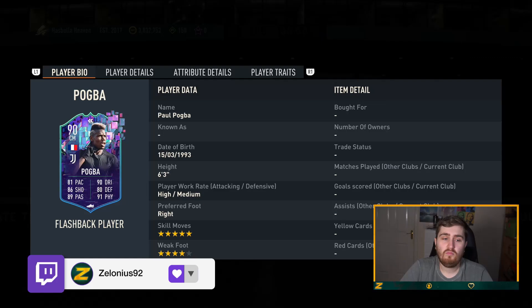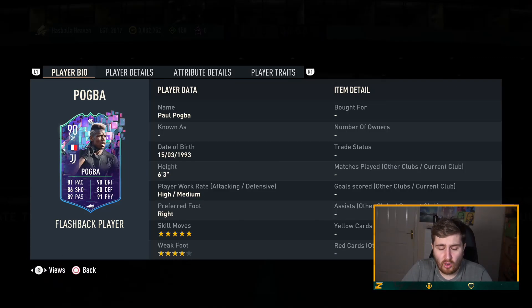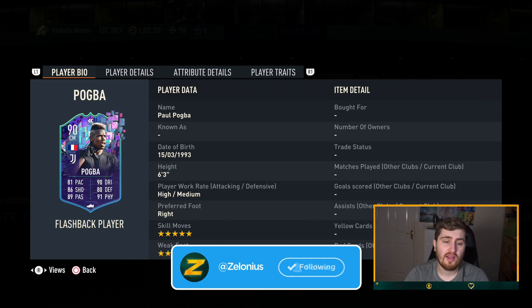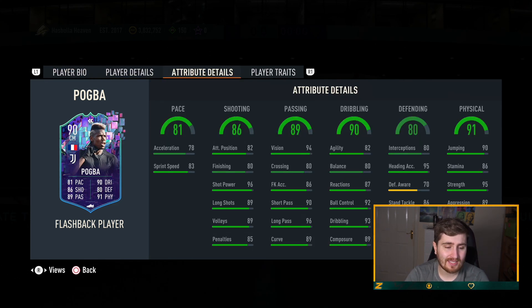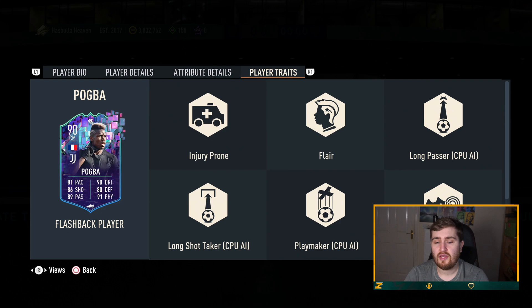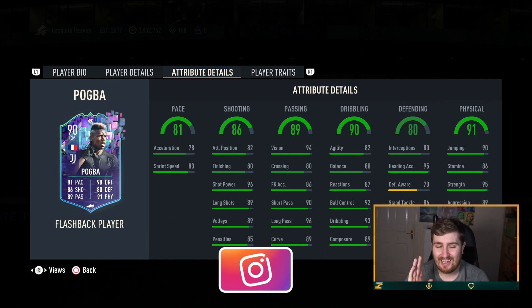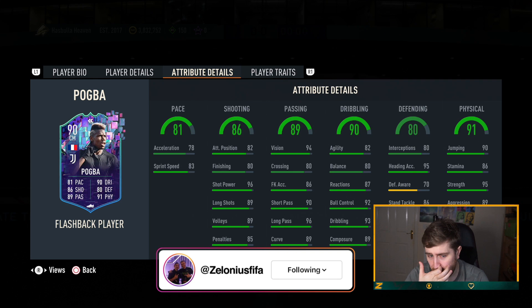Okay, here we are with Pogba — five star, four star, like normal Pogba. A five star weak foot would have been very nice but I'm not surprised they didn't give him it. High/medium work rates, six foot three. On the base the card looks pretty good outside of the foot stats. Flare trait — pretty much expected. The pace: 81 pace at this point in the game for a top tier midfielder.